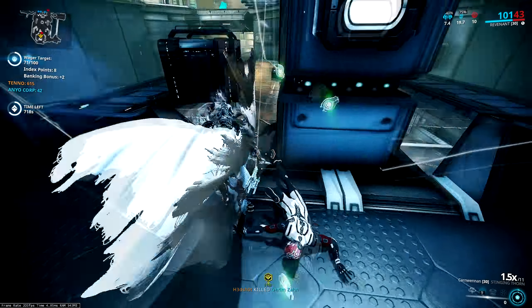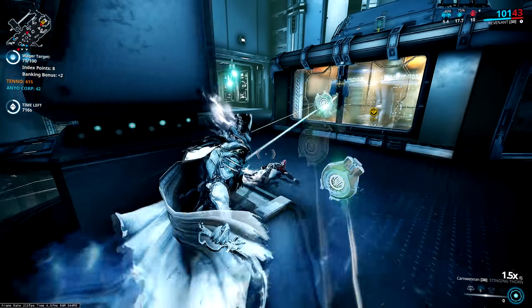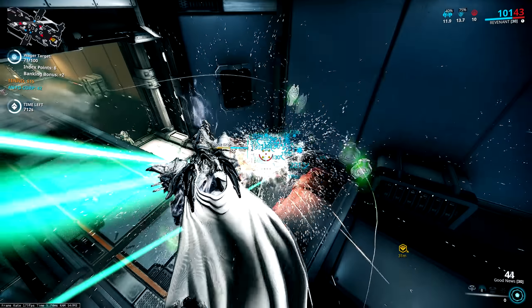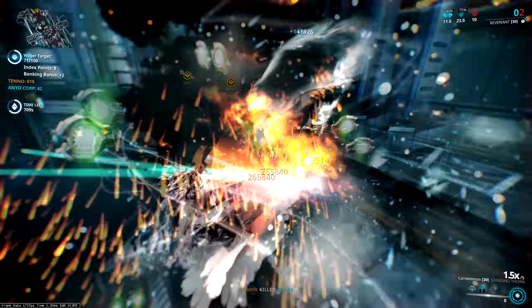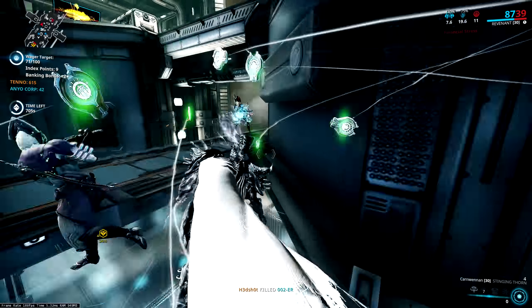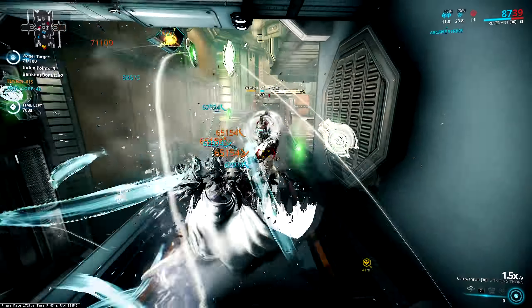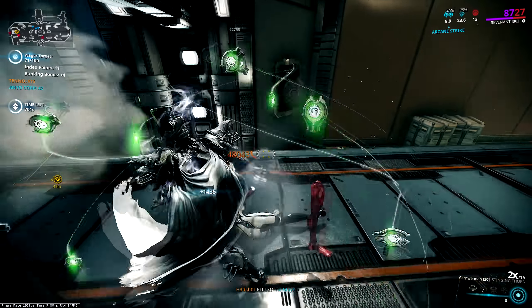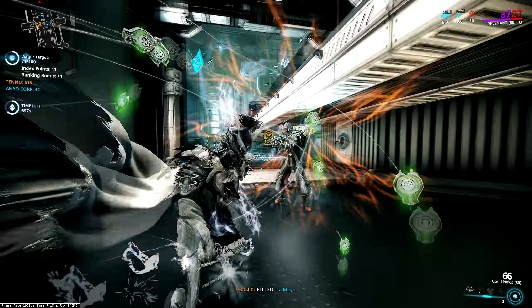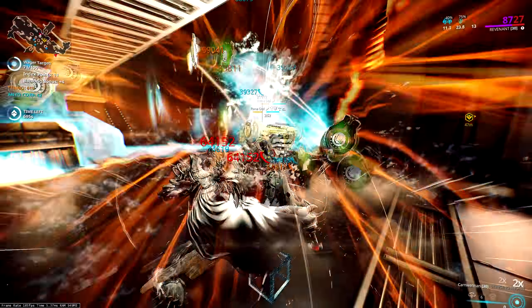Then it's just a case of making sure that you have your Mesmer Skin up at all times. You will have scary moments where something randomly takes almost all of your health away, bringing you down to 2 HP. Normally it's something like the Moa, the Orb Mines on the floor, or the lasers from the Ospreys flying around. But if you're running Magus Elevate on your Operator, you can just pop in and out of Operator mode a couple of times and heal yourself back up.